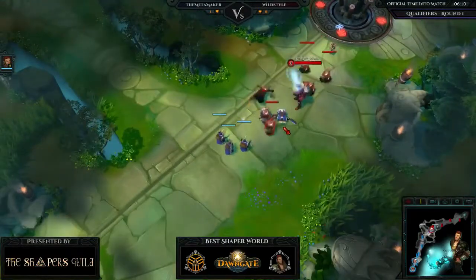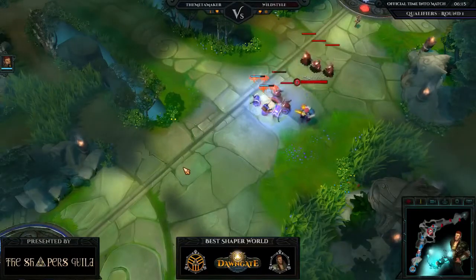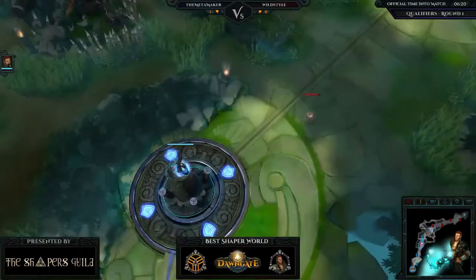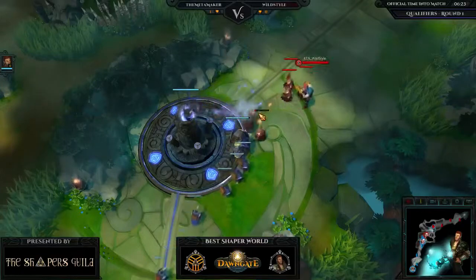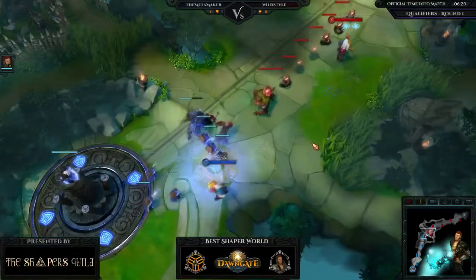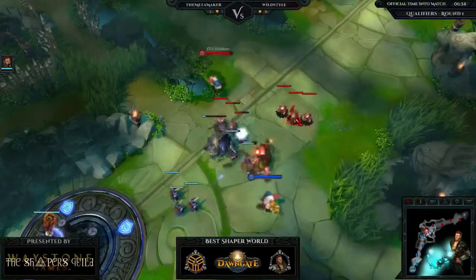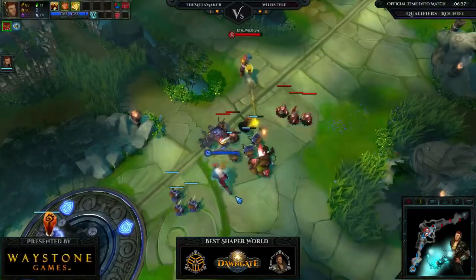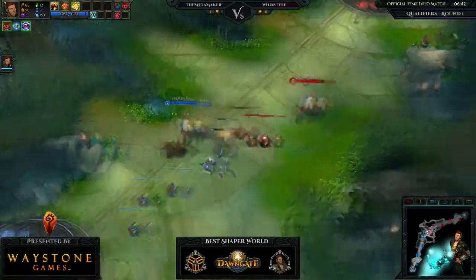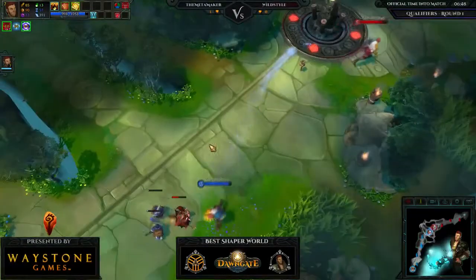Wild Style comes back to lane with an Integrity — grabbing that early defense, learning from how MetaMaker's Order worked last round. MetaMaker returns with Desire and Resilience. His hunger activates — aggressive progress gate, but Wild Style has none of it and progress gates right out of trouble.